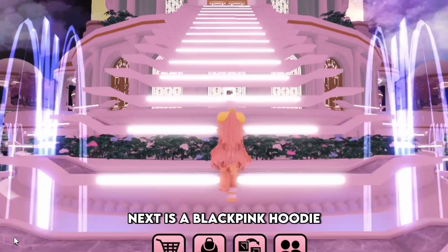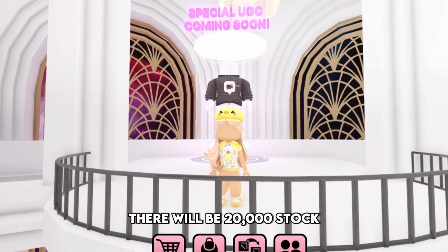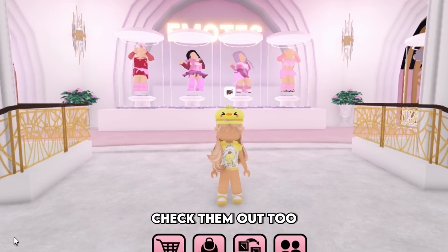Next is a black pink hoodie, which will be available at the Black Pink place at 8pm Eastern Standard Time. There will be 20,000 stock. The game has also come out with some cute free emotes. Check them out too.